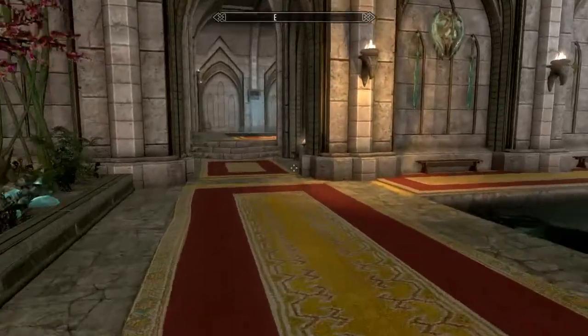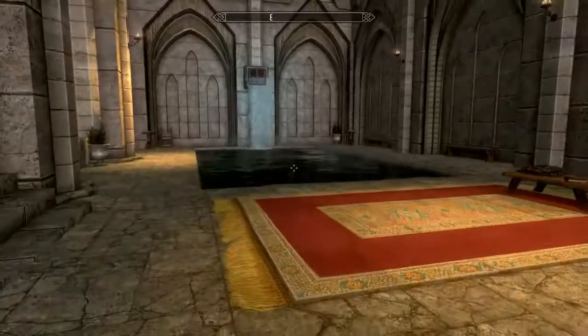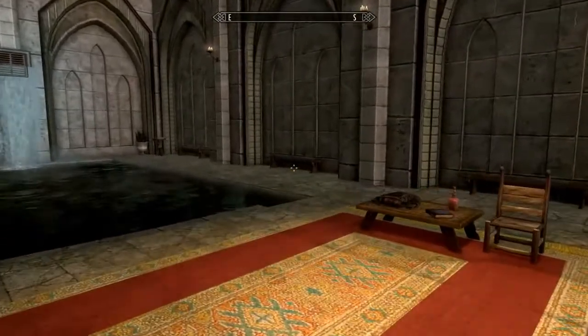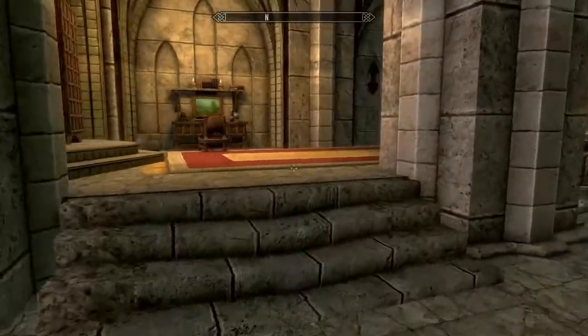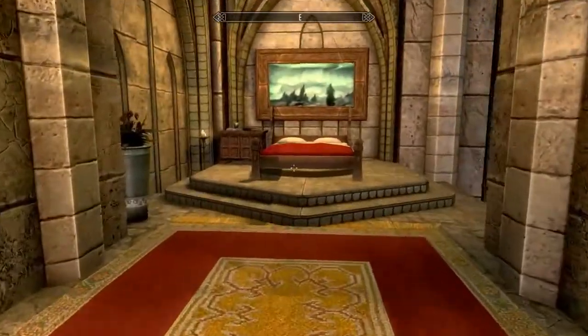As we go straight ahead we see another pool. I told you this is a castle of many pools and waterfalls. But this is also somebody's bedroom — probably one of the NPCs.